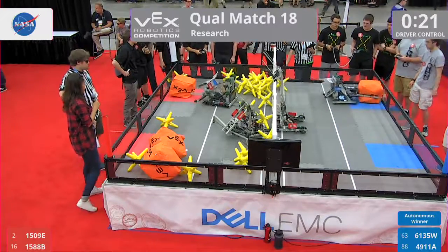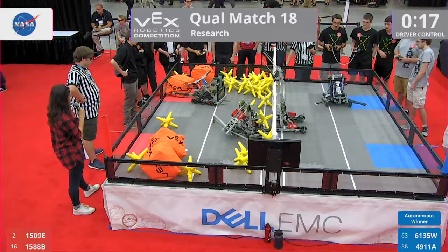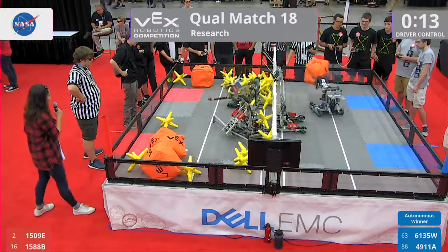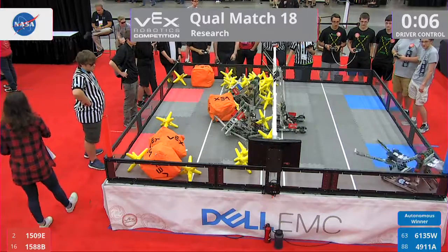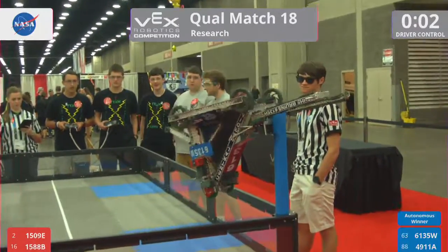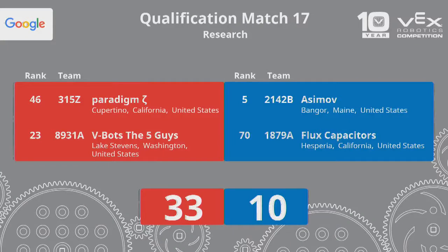Gets some points for blue. All four cubes are over on the red alliance. Oh, 1588B sending them back over to blue. They're playing a little keep-away game now with that lonely cube. We're at 7, 6, 5, 4, 3, 2, and 1. We have a hang on blue. And back over to Jim for the match.